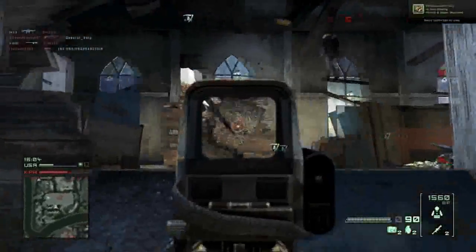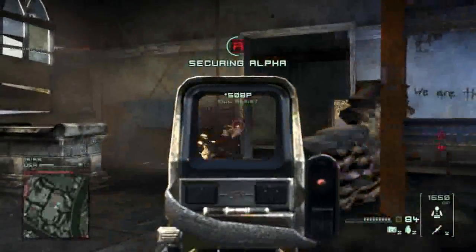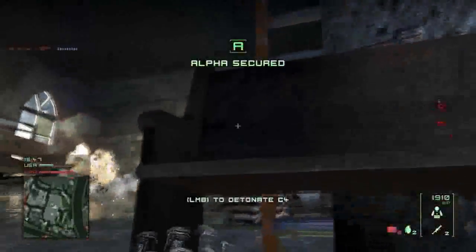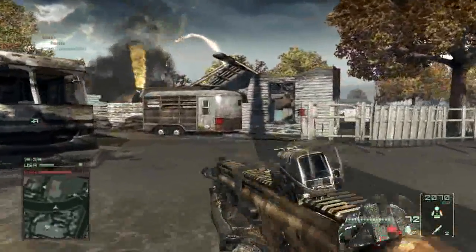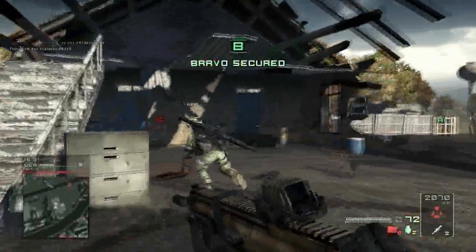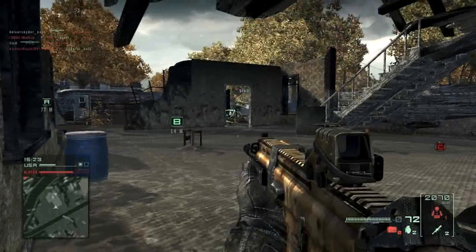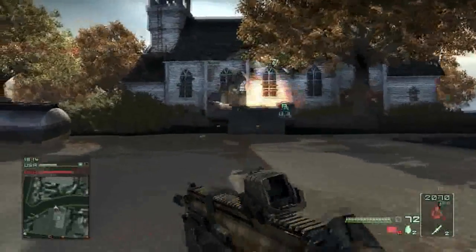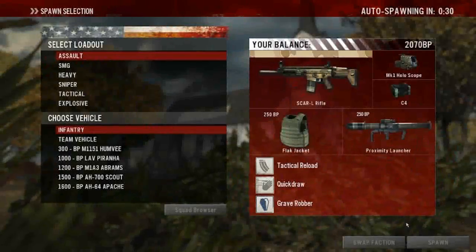Whenever I earn enough points for a drone I can use it instantly — just click a button and I have my drone. Also, when you die, you get a menu to choose your kit and how you want to spawn: as infantry, or in a team vehicle. You can see numbers indicating how many battle points you need to spawn in that vehicle. At one point I spawned inside a chopper that cost around 1,600 points because another chopper was just destroying everyone — it was goddamn annoying. But I spawned in and I think I took it down. That's what battle points are for: upgrades, drones, vehicles, airstrikes, rocket launchers.